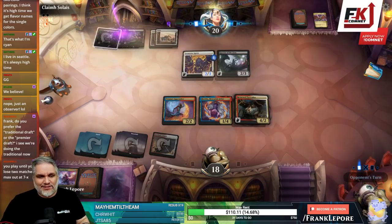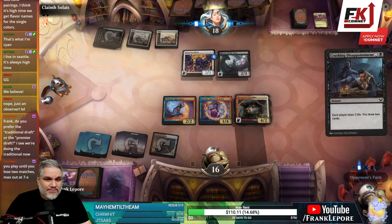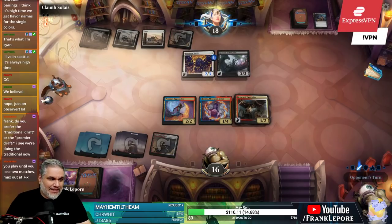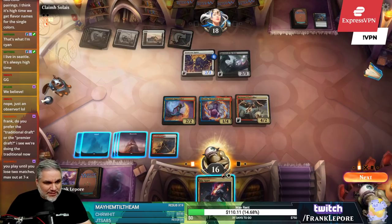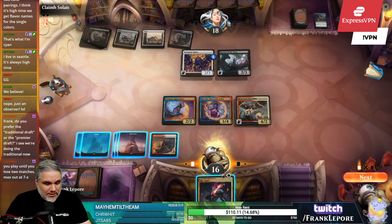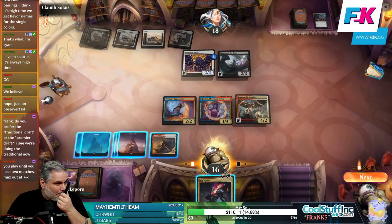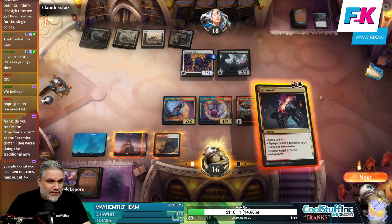Like, the thing is, you can always get more matches in best of three. Always. You will always have a minimum of six games in best of three — a minimum. If you go 0-2 in all three rounds, you get six games. If you go 0-3 in best of one, you get three games. You can literally always get double the games in best of three.